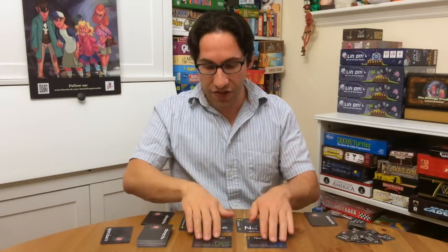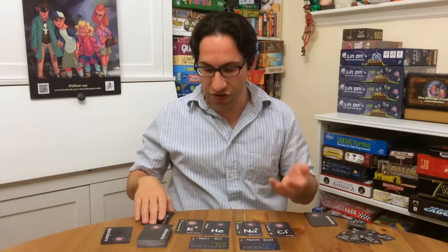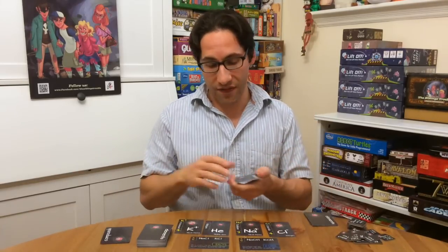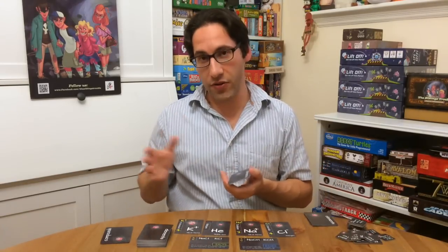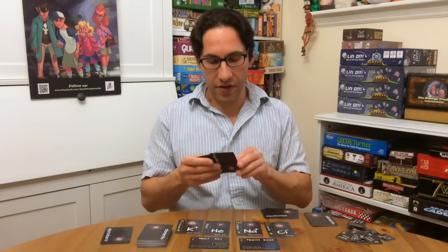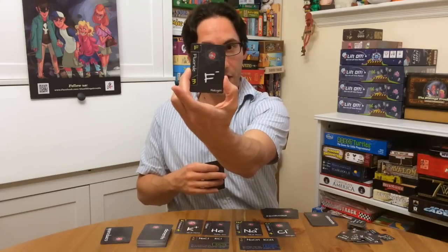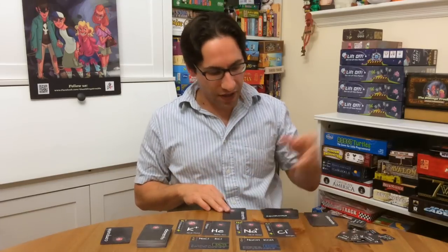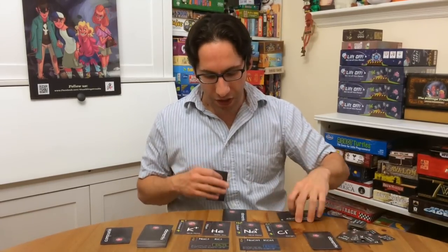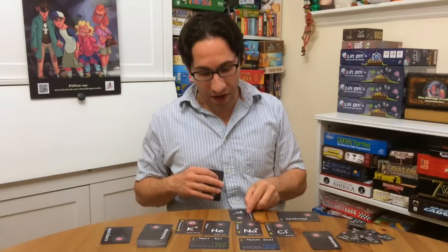What you're doing with your drafting is essentially you're trying to score by creating ionic bonds, which is a positive and negative ion on these element cards — and then you have noble gases, which we'll talk about in a second. So say I play fluoride down, I'll play it face down, and the other player will play their card as well, and then I flip, and now I have fluoride showing.